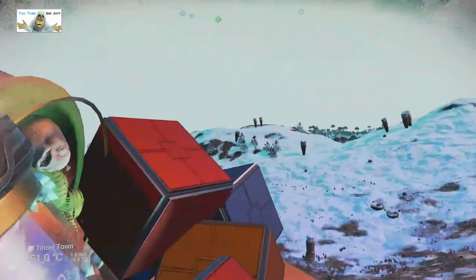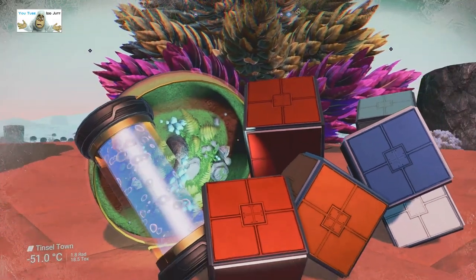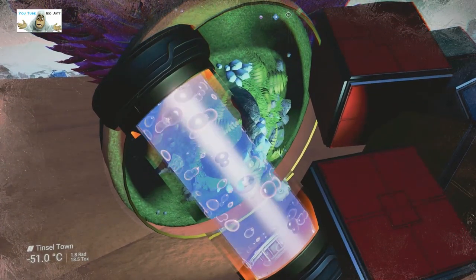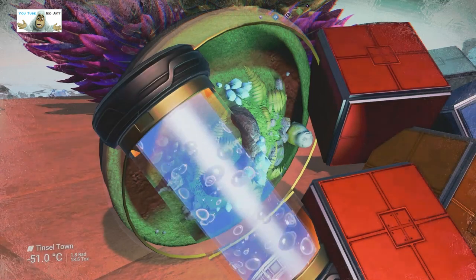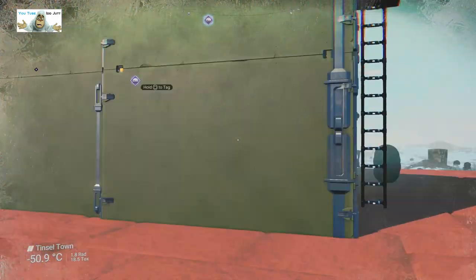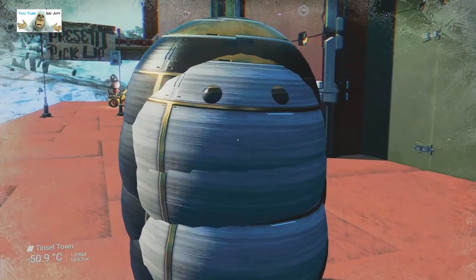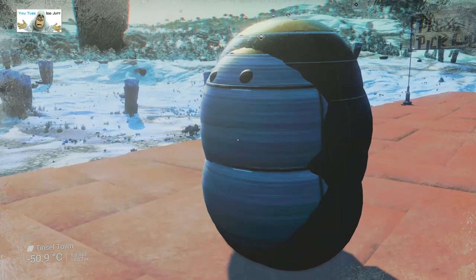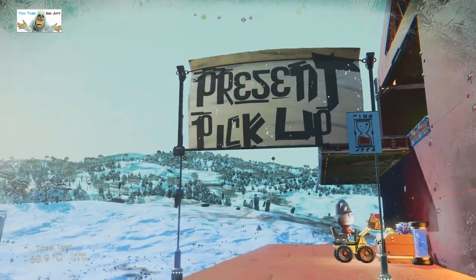I just fell off - bloody hell! I don't know how I fell off, but I did. As I was saying, there's a slug in a bucket, a water thing, and some prezzies. There seems to be a ladder there. What are you? You seem to have two eyes - I don't know what you are but I guess you're some sort of robot, perhaps the security guard.